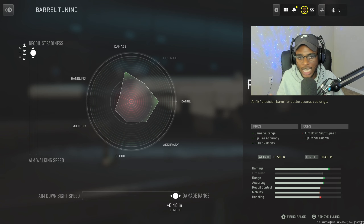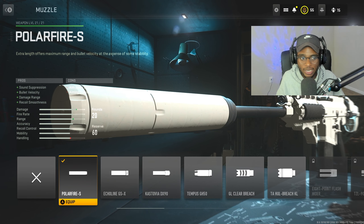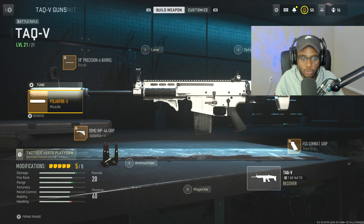For the muzzle, we're running another attachment to help with recoil control and damage over range - the Polar Fire S muzzle. It's going to give us sound suppression, bullet velocity, damage range, and recoil smoothness, perfect for smoothing out that recoil pattern and mapping people across the map. The tune is going to bump up the bullet velocity as well as aim-down-sight speed so we can take people out at close, medium, and longer ranges. Definitely a great attachment to rock on the TAQ V if you're trying to stay alive and build up a decent streak.